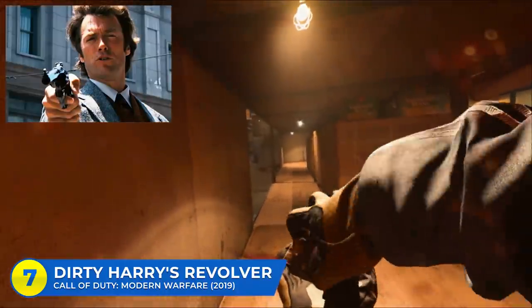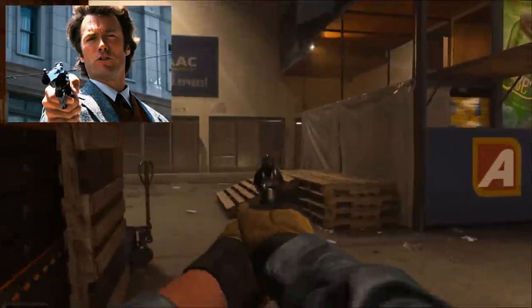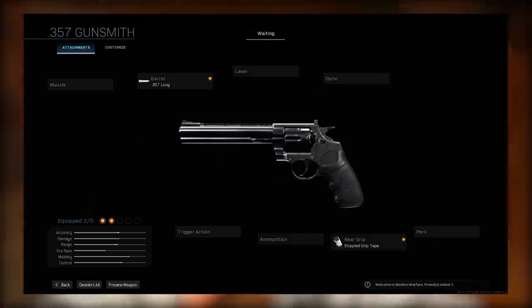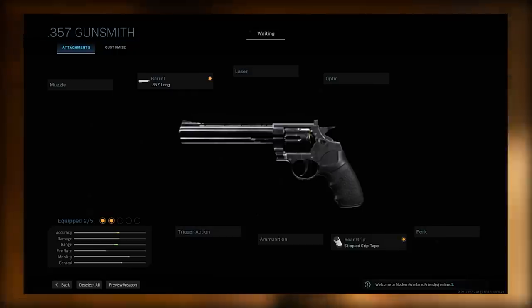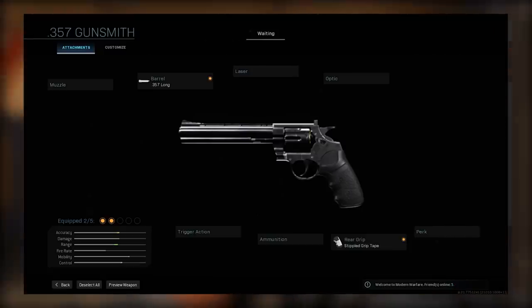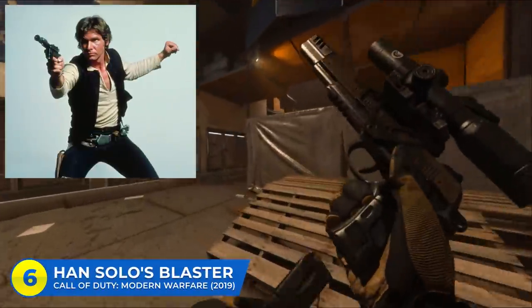You can't have an iconic or signature weapon list without Dirty Harry's revolver. It's simple, but it's awesome. Dirty Harry's revolver is one of the most iconic handguns in movie history — in reality it's a Smith & Wesson Model 29, but in Modern Warfare you can get pretty close with the .357 revolver as a starting point. All you have to do is throw on the Stipple Grip Tape and the .357 Long Barrel and boom, you've got Clint Eastwood's weapon of choice. You'll have plenty of extra room for other attachments if you want to speed things up.